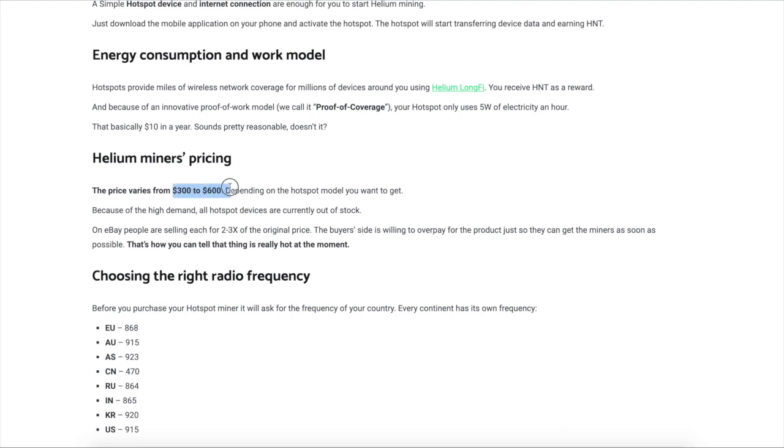Your biggest expense is the machine itself. It varies from three hundred to six hundred dollars and there is a huge backlog. By the way, there are people selling this two to three times the price on eBay. In my opinion when the bear market comes they will be selling at half the price, but that's just my opinion.